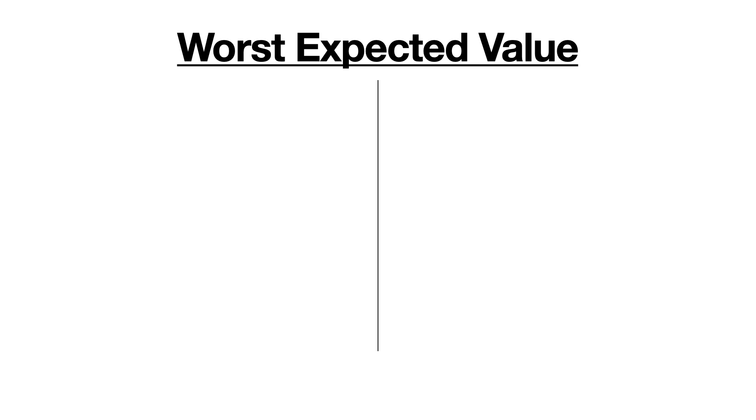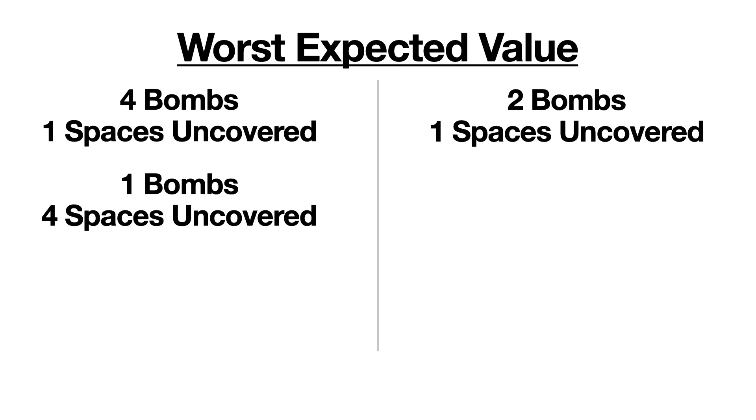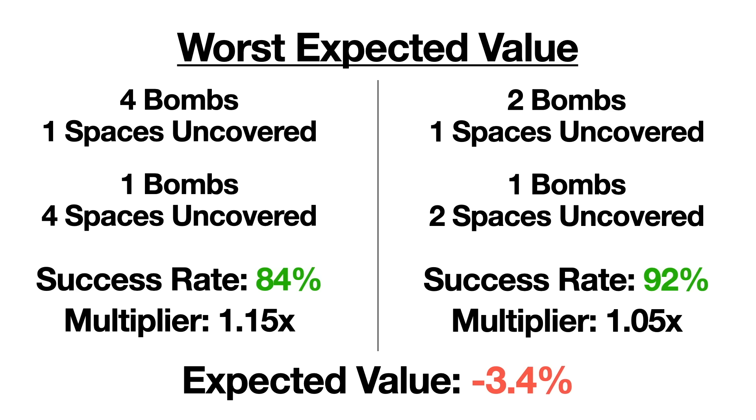There are 4 bets tied for the worst expected value: 4 bombs with 1 space to remove, 1 bomb with 4 spaces to remove, 2 bombs with 1 space to remove, and 1 bomb with 2 spaces to remove. All 4 of these bets have expected values of negative 3.4%.